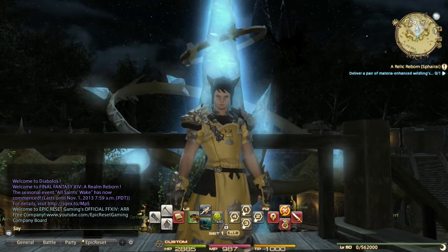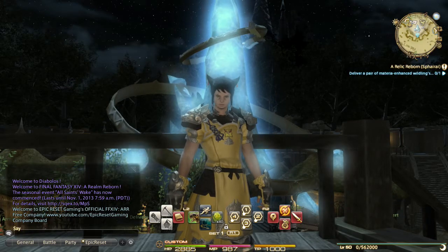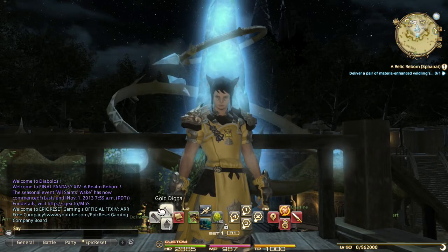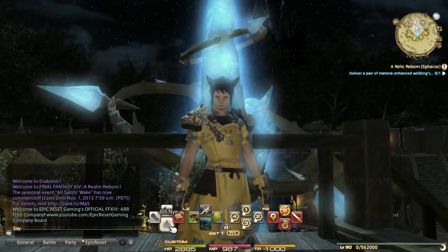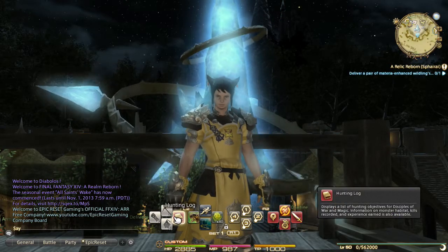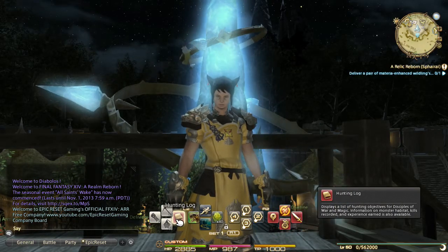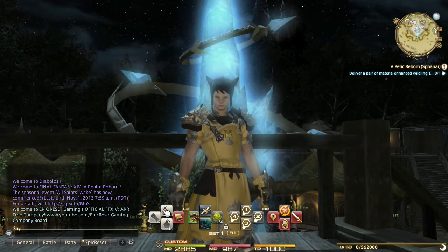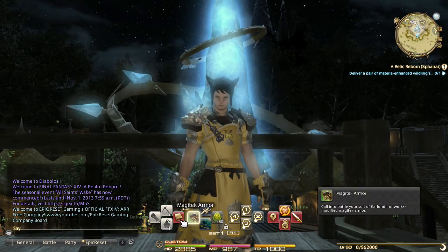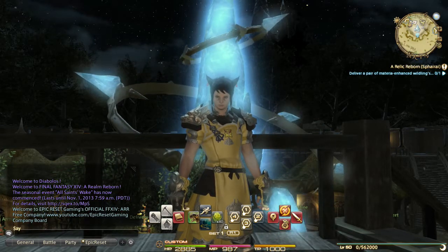Set one is my main adventuring crossbar - basically what I use when traveling around adventuring. On the left I have my gear sets, which change between my combat classes, crafting classes, and gathering classes. I always put a particular spot on my crossbar as either a hunting log, crafting log, or gathering log depending on the class, so you have quick access to that log while adventuring without having to dig through the menu.